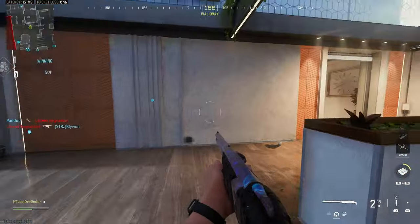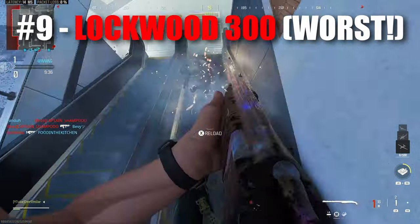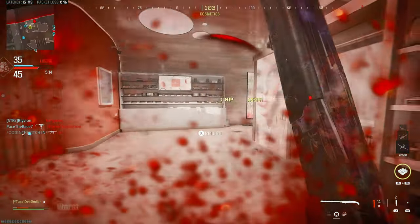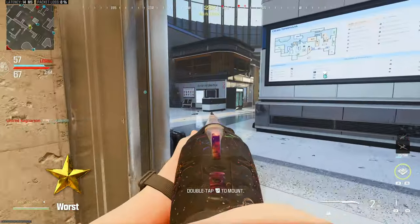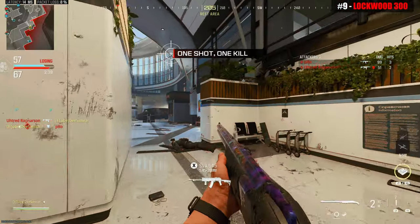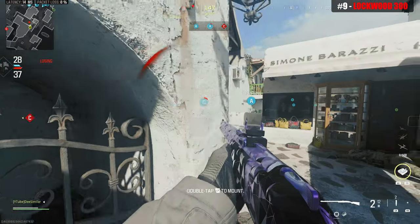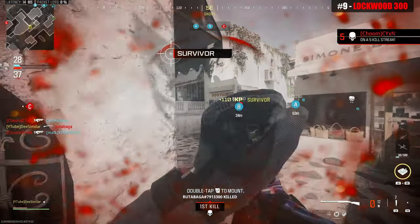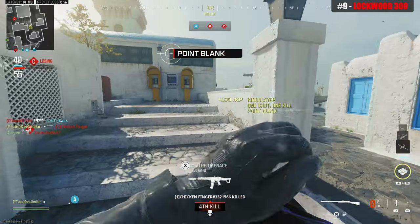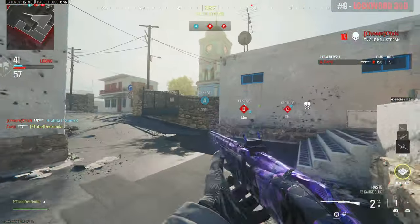Starting us off at the number 9 spot, the worst shotgun in this game is the Lockwood 300 from Modern Warfare 2. This shotgun is straight cheeks. Being limited to 2 shots that doesn't even guarantee you a kill is infinitely worse. The dual trigger slug rounds don't even improve the Lockwood 300's performance — in fact, I think it actually makes the weapon worse. This weapon is shockingly bad.